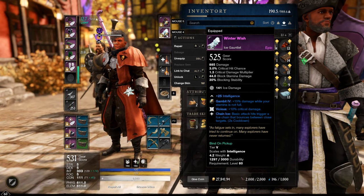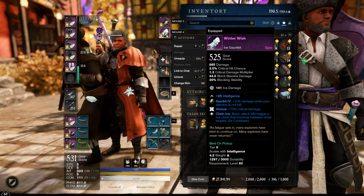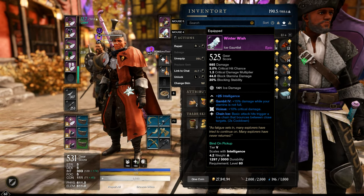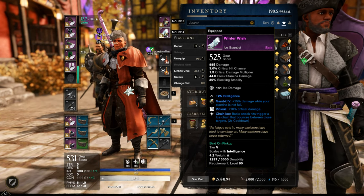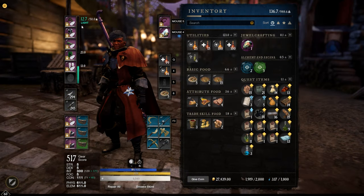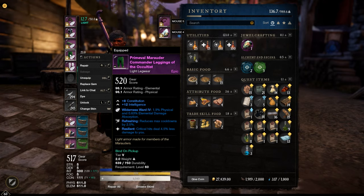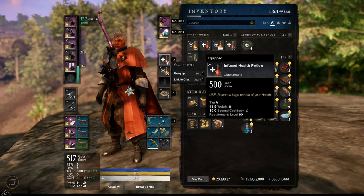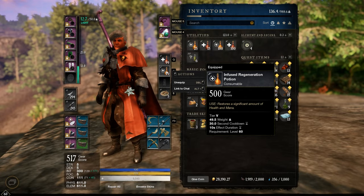The second weapon is the Ice Gauntlet, also with the Opal gem. This ice gauntlet is from the level 60+ dungeon Garden of Genesis. Only a 525 gear score, but still decent with Keenly Empowered for 10% extra crit damage and Chain Ice for extra damage. For gems, I'm full Diamond for extra physical and elemental absorption. For potions, I use two: the Infused Health Potion and the Infused Regeneration Potion.